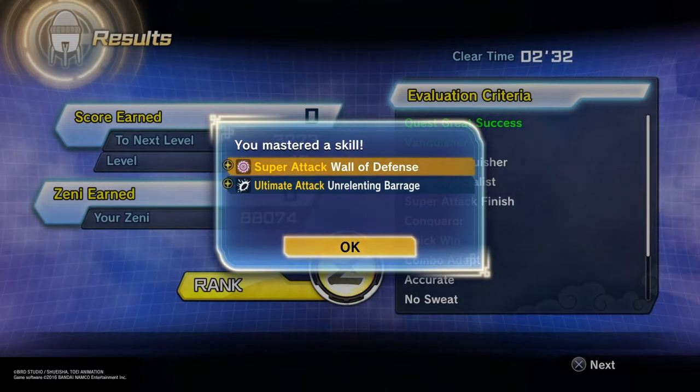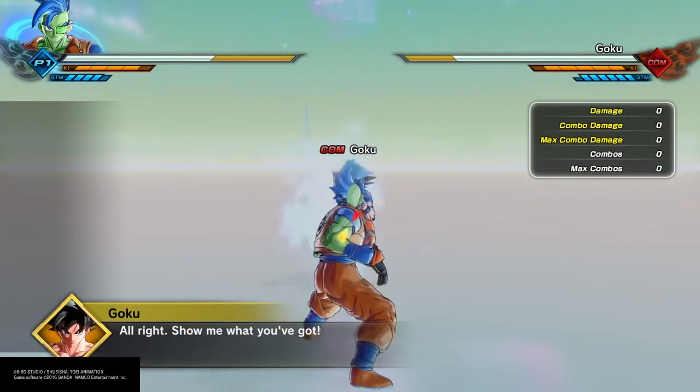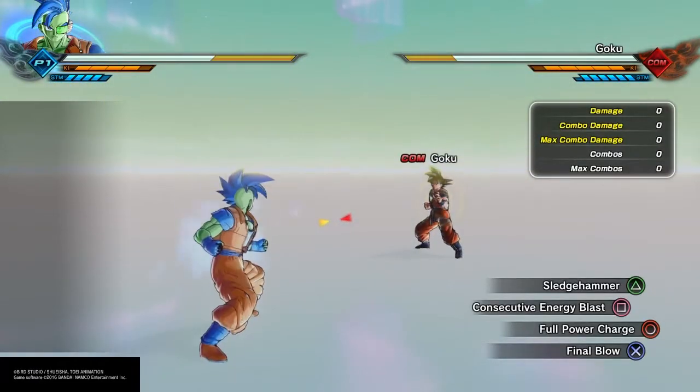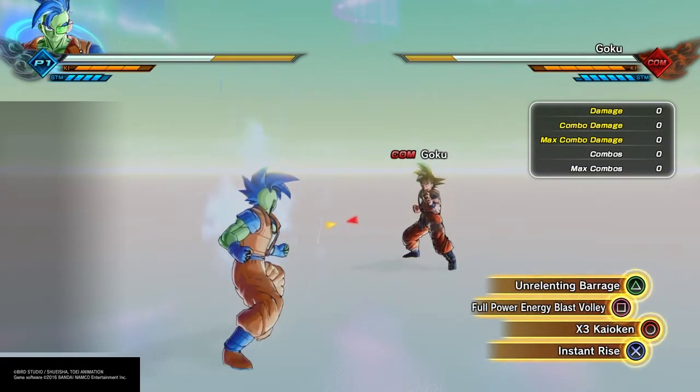So now that you've got the moves, we're going to show you how to use them. I'm not going to go into Wall of Defense - you can just read what it does. But Unrelenting Barrage we're going to show you how this move works right now. This is what it's going to look like normally - we're not breaking them or anything, just using the move so you can see what it looks like.